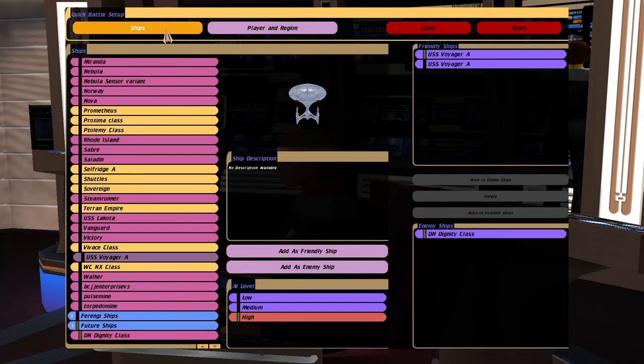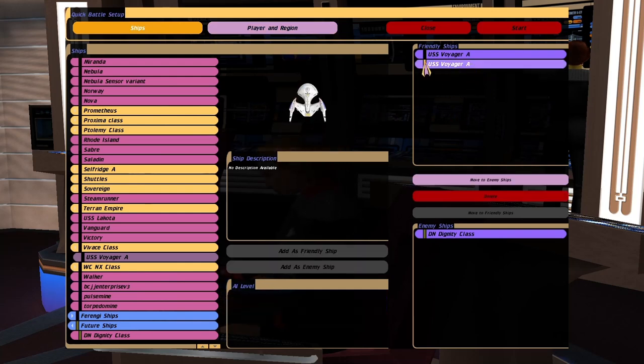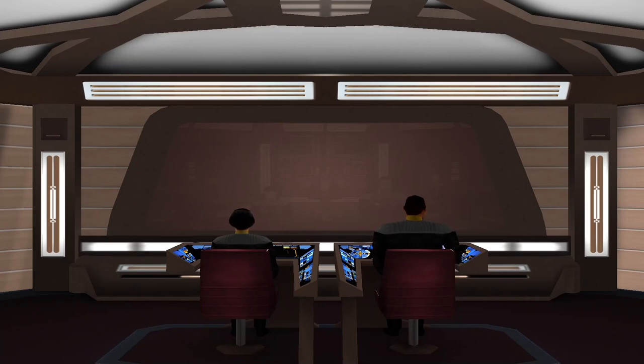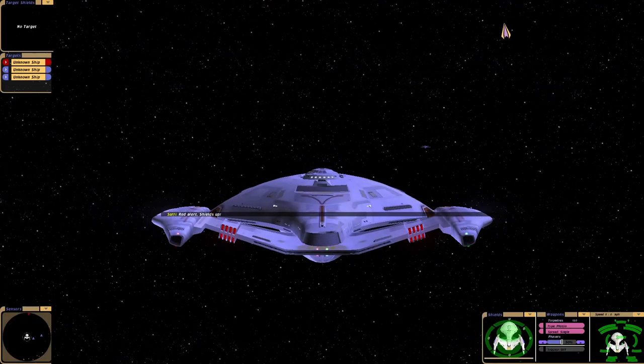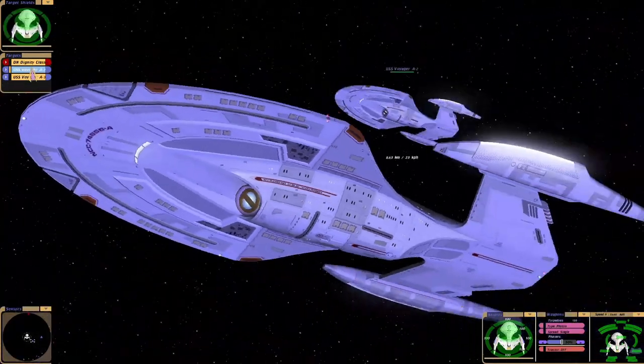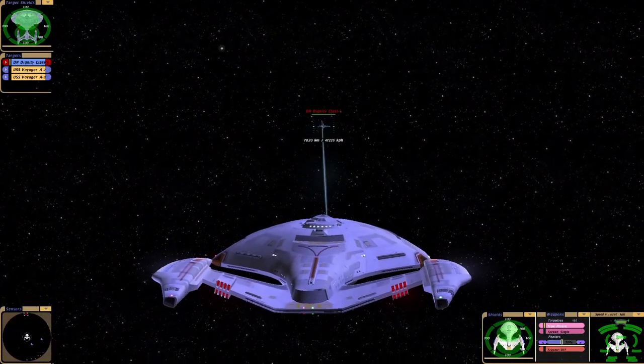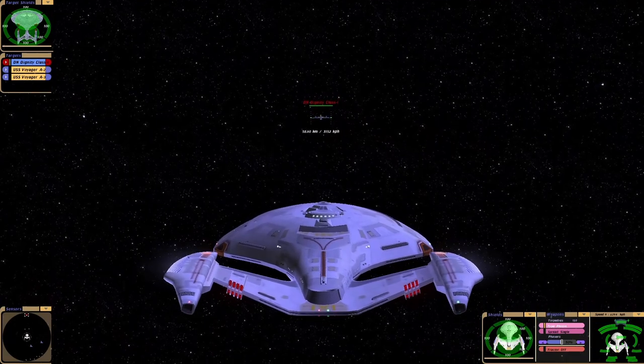Hey guys, Retro Badger here. So in this video I want to see if three Voyager A's can take down the Earl Grey class. Not sure why, I just thought it would look cool — two future style ships fighting against each other. Of course the Voyager A is going to be very outgunned here, so that's why I'm deciding to use three of them. Any excuse to use the Voyager A as well, I love it.